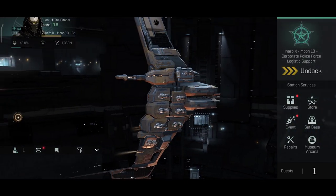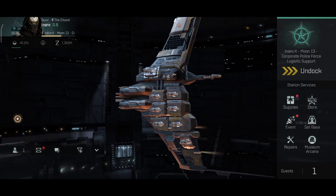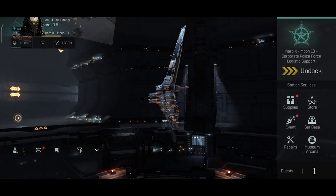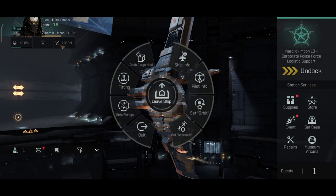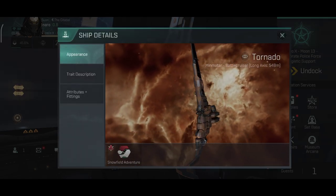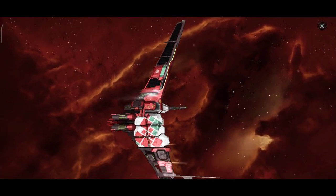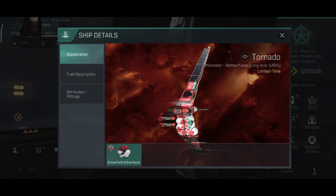Hello and welcome back. This is the Tornado, the tier 8 Minmatar assault battlecruiser. The first battlecruiser I flew was the Oracle, and people told me this battlecruiser is excellent for missions and PvP as well, so I'll take a look at this ship. On the live server I might actually decide to go with this ship. As with the Oracle, this ship also has the new winter skin that will be available in a couple of days.